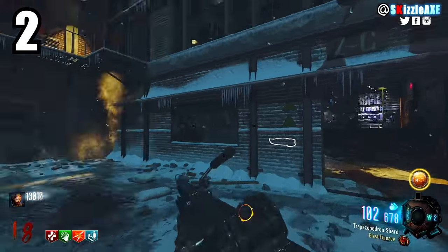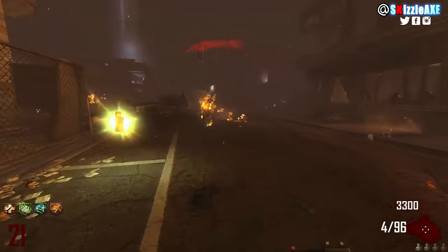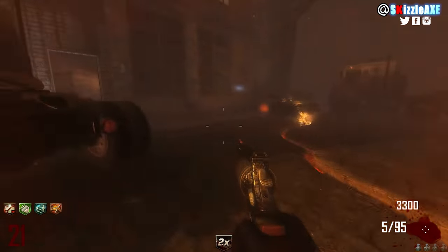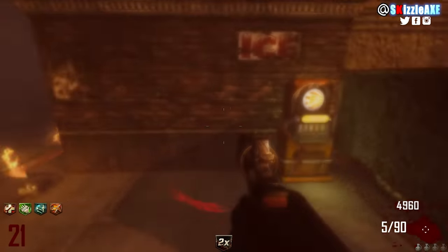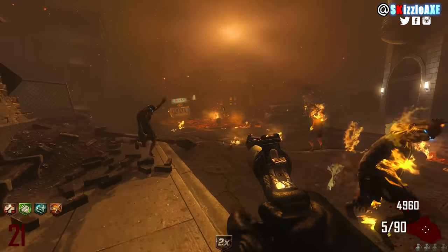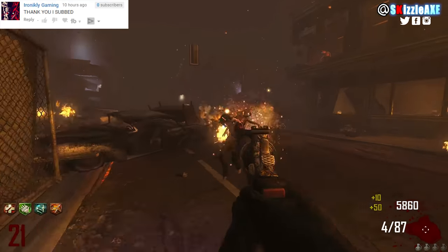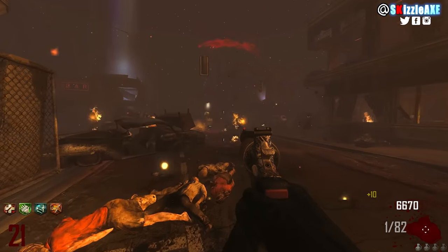Coming in at our number 2 spot, we're talking about the Executioner. If Bob says this is a bad gun, I will just end everything. The Executioner is dear to my heart — it has 5 rounds in the cylinder and 100 ammo in reserve. It's a shotgun handgun, it has very high mobility, and it's great. If you're in a sticky situation, you don't need a wonder weapon — all you need is the Executioner.